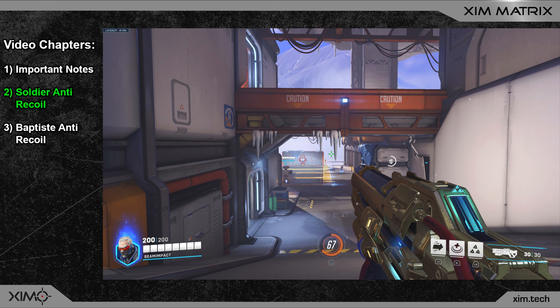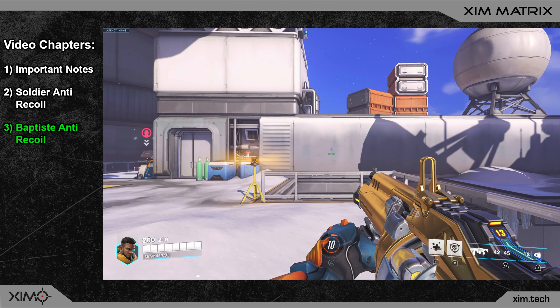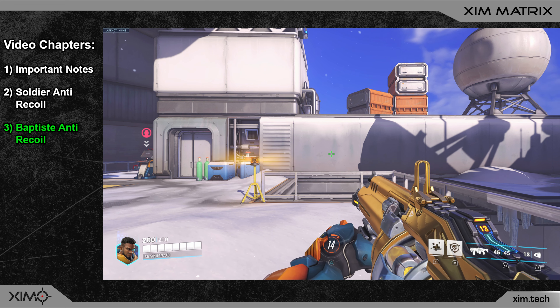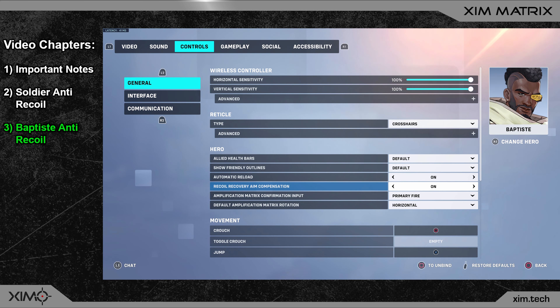In the second part of the video I'll show you two smart actions to handle the recoil of Baptiste, just like with Soldier — one for each of the two cases. Baptiste's weapon shoots continuous burst shots for as long as you hold the fire button, so recoil is only present for a short moment followed by a brief recovery phase. There is no horizontal recoil, so we again only need one smart action for vertical recoil. One important detail: you must activate a specific in-game option — go into the character settings of Baptiste and turn on recoil recovery aim compensation. Without this option you cannot use an anti-recoil smart action.